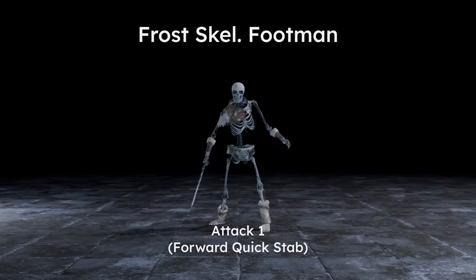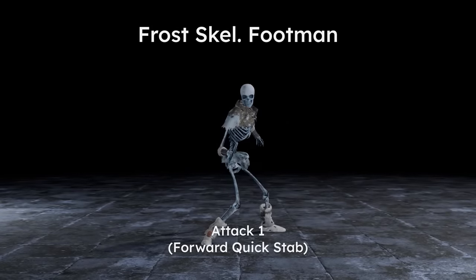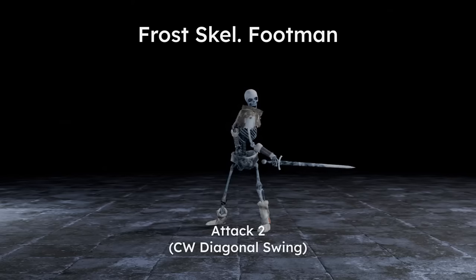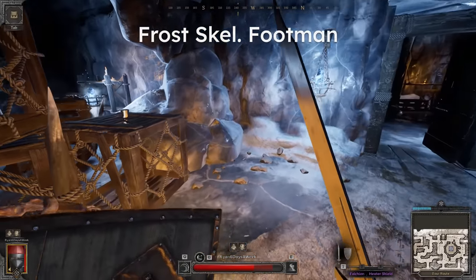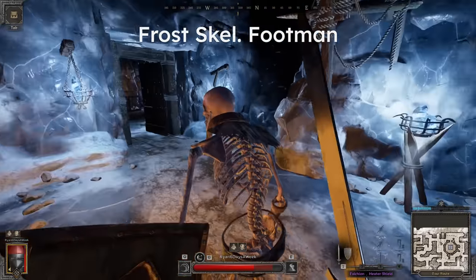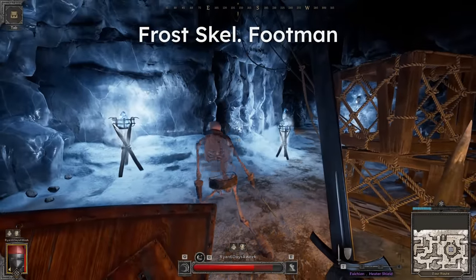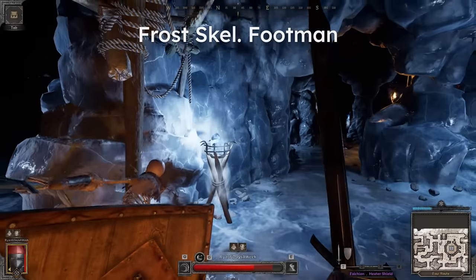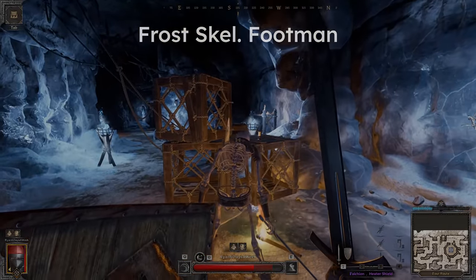Next, the Frost Skeleton Footman. This unit has two moves: a forward stab and a diagonal slash. If you have enough movespeed, you'll be able to dodge both attacks by moving closely to the right. Just be sure to move a little bit past the skeleton, as there's some decent tracking to both these attacks. If you are slowed down by wearing plate or by the blizzard in general, the forward stab may be more easily dodged by kiting backwards. Just be sure that you have enough room to move around.